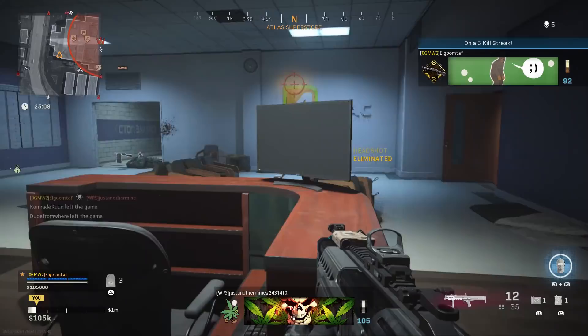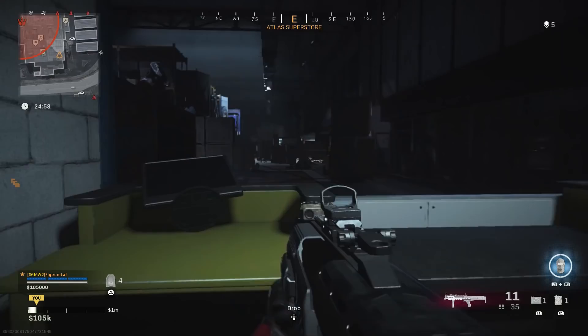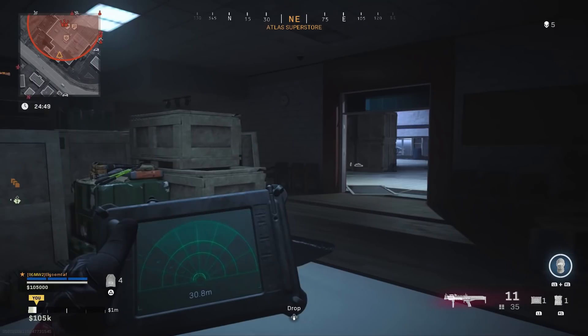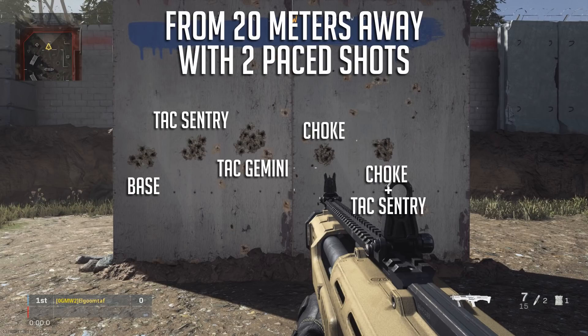This gun kicks up and to the right, so keep that in mind. The right way to use it is to pace your shots and deliberately aim for the upper chest and the head. If you do this and stay in that 20-meter range it can work, but slugs are also quite inaccurate. In the case of the R90 compared to the 680, slugs drift further from center than they do on the 680. The choke is the best attachment for reducing that random spread. The Tac Entry barrel helped a little but not much, and the smaller barrel made it slightly worse.